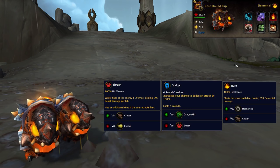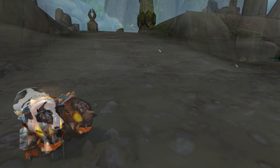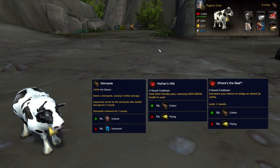Second, I brought my Core Hound Pup with Thrash, Dodge, and Burn. Last, I have a Pygmy Cow with Stampede, Mother's Milk, and Where's the Beef? The Terraclaw Hatchling would also be good here with Alpha Strike, Dodge, and Nature's Ward. Rabbits, the Waterfly, or the Shimmering Aquafly could also be subbed in for the Tideskipper or the Pygmy Cow.